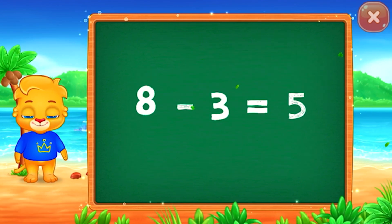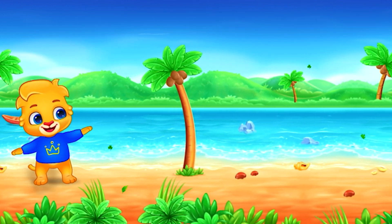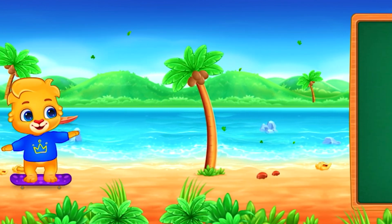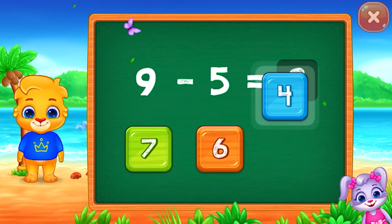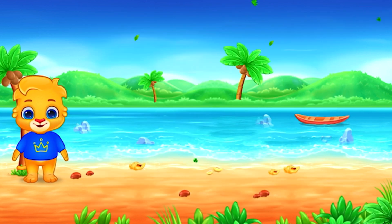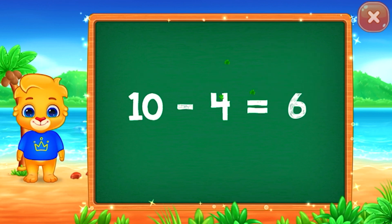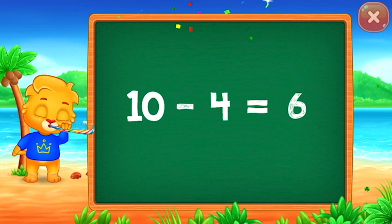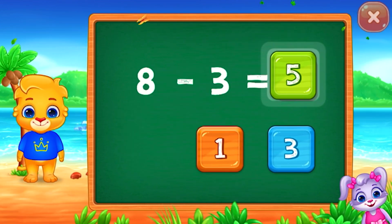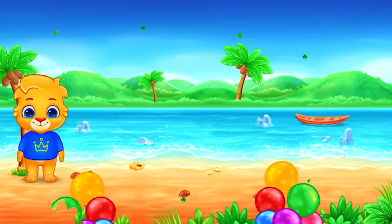Five. Eight minus three equals five. Five. Four: nine minus five equals four. Two. Six: ten minus four equals six. Five. Woo-hoo! Eight minus three equals five. Good job!